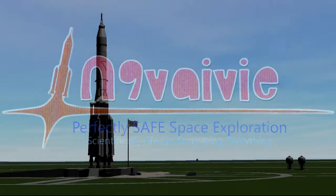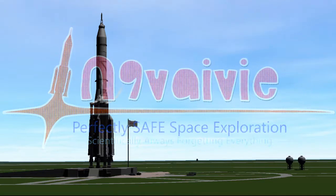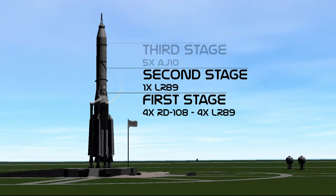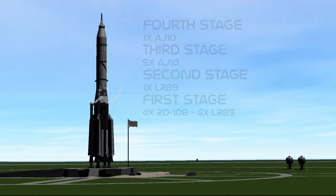Welcome back to Kerbal Space Program Realism Overhaul. We have here the SOAR-3 on the launch pad, ready to take a Kerbal up into orbit and perform our first EVAs. The first stage uses four RD-108s and four LR-89s to get us off the launch pad. The next stage is just one LR-89, followed by a total of five AJ-10s for the third stage, and then one AJ-10 to do our orbital maneuvers.